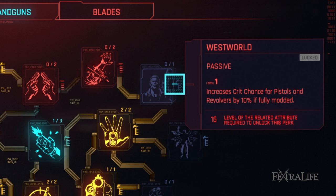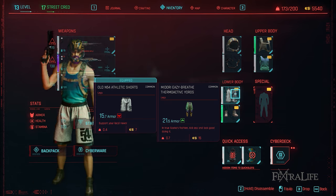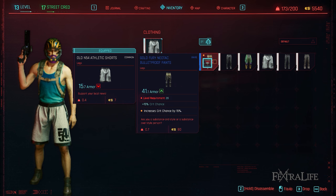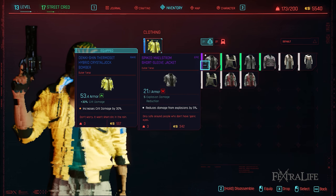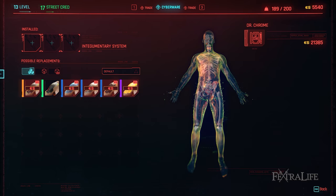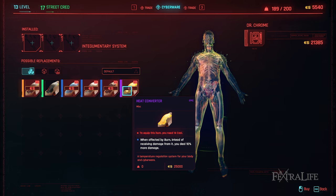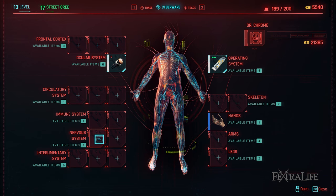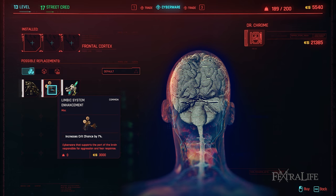Be sure to avoid mods that reduce your damage like silencers. Armor wise you want to look for bonuses to crit chance or crit damage ideally. Having more armor is of course better but you will have decent survivability regardless. If you're playing on very hard though you might want to prioritize more armor. Since these bonuses are randomized as well you'll just have to keep an eye out. What cyberware you have for this build isn't that important either since you'll gain most of what you need from perks themselves, however you want to look for things that boost your crit chance and crit damage, as well as anything that helps keep you alive like extra armor.